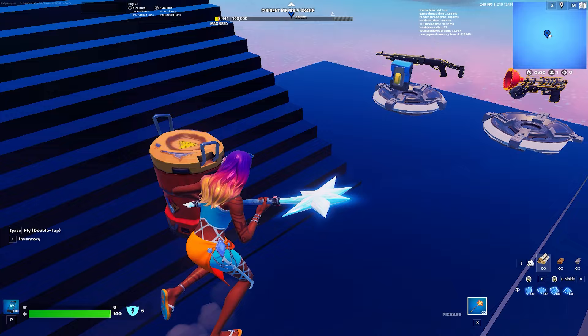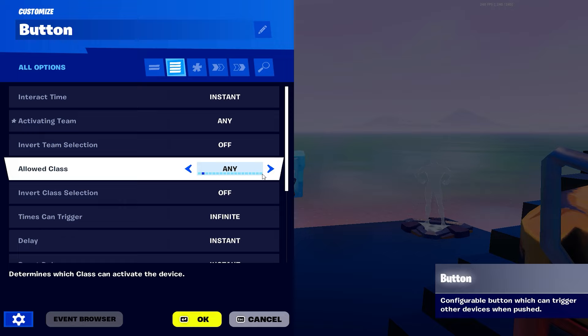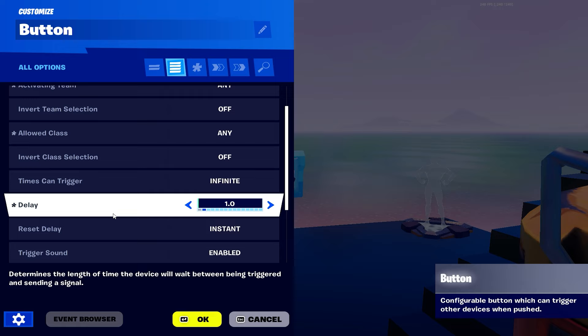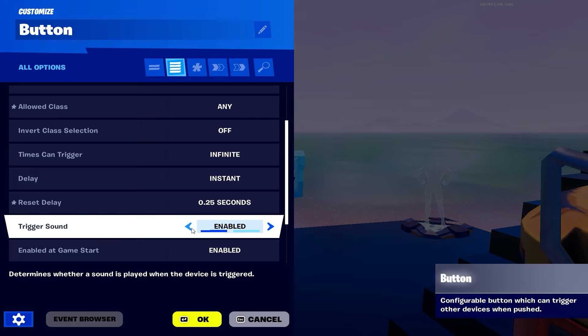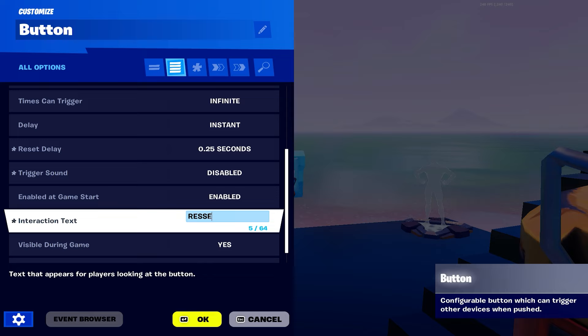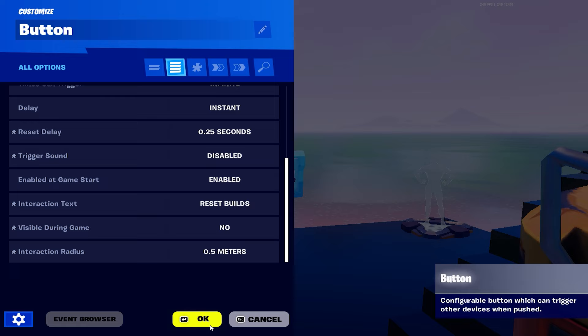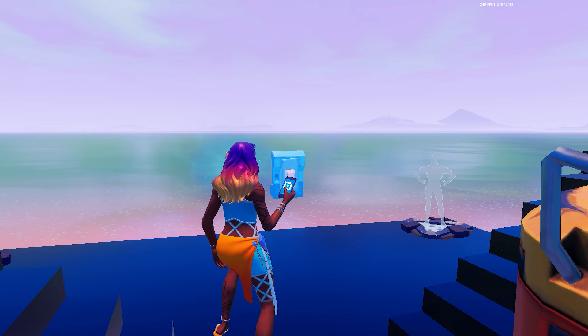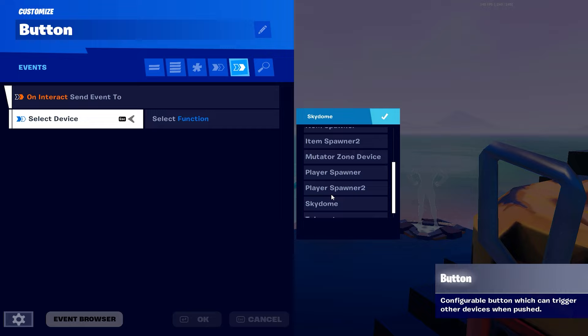You probably want to do one button and then copy it over to the other side. Settings: instant interaction time, allowed class any. Times can trigger - infinite. Trigger delay - 0.25 so it doesn't break. Trigger sound disabled. Interaction text - 'Reset Builds'. Visible during games - no, you'll see why. Interaction radius - 0.5.